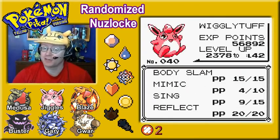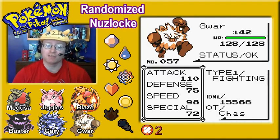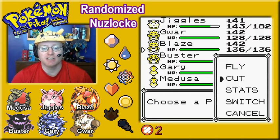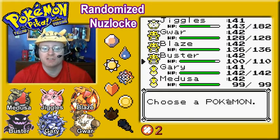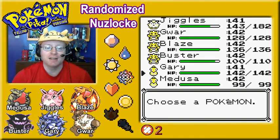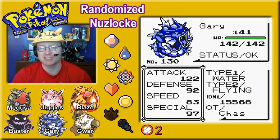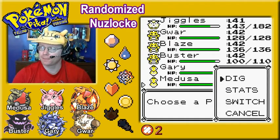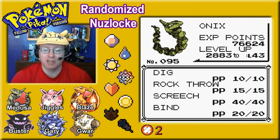Let's start with a team recap. Level 41 Jiggles the Wigglytuff with Body Slam, Mimic, Sing, and Reflect. Next is Gwarli, level 42 Primate with 110 Attack — Low Kick, Karate Chop, Rock Slide, Seismic Toss. Blaze the Charizard at level 42, almost breaking 100 speed at 99 — Ember, Slash, Fly, and Cut. Buster the Haunter at level 42, 115 Special — Psychic, Confuse Ray, Hypnosis, and Thunder. Gary the Gyarados at level 41, best Attack at 122 — Surf, Dragon Rage, Bite, and Blizzard. Last but not least, Medusa the Onix at level 42, best Defense at 162 with Dig, Rock Throw, Screech, and Bind.